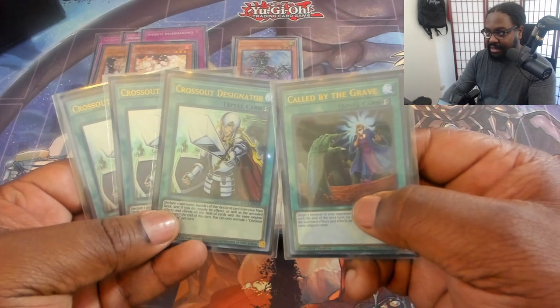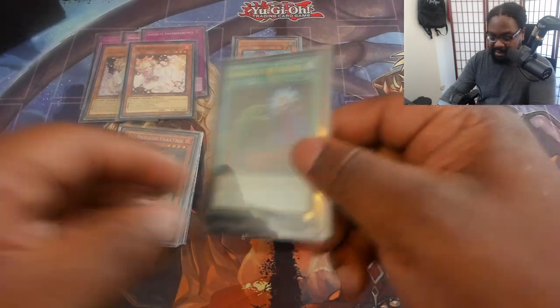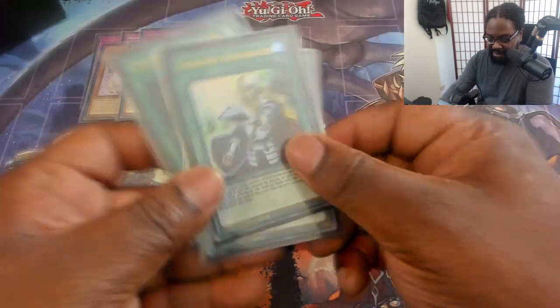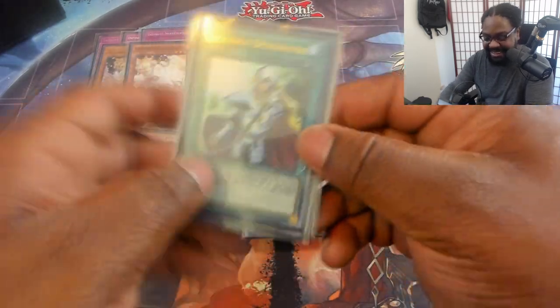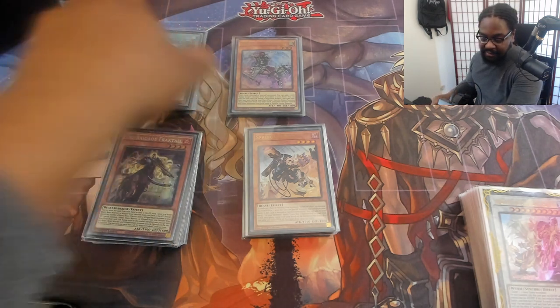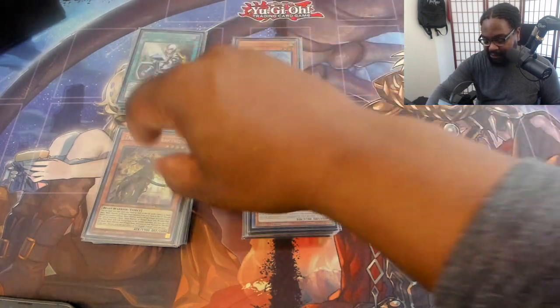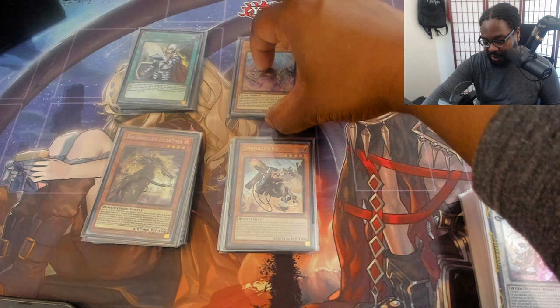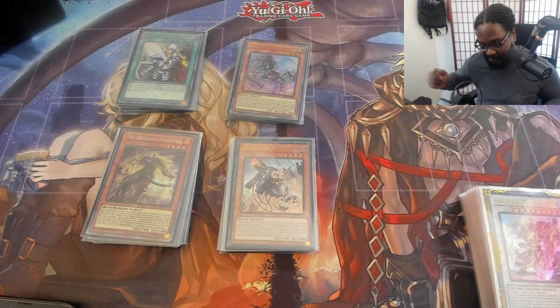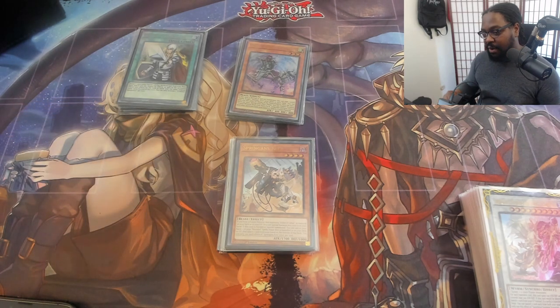I also consider Crossout Designator and Called by the Grave as hand traps for turn one — though Called by the Grave is really bad going second. I main deck those because it gives options to side out easily. We run three engines: a tri-brigade engine, a branded engine, and a synchro engine. The synchro engine also does some fusion and can be a combo extender to push for game.